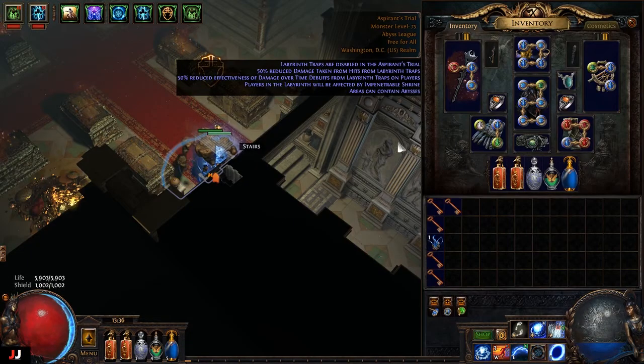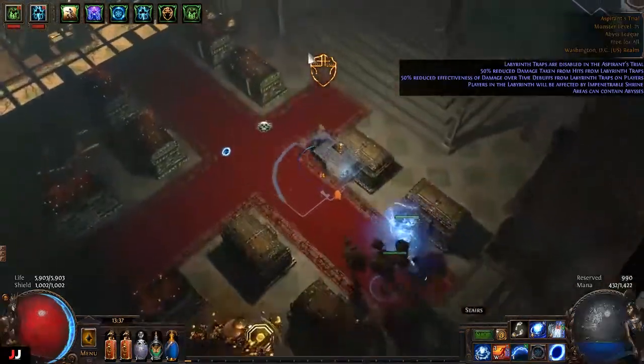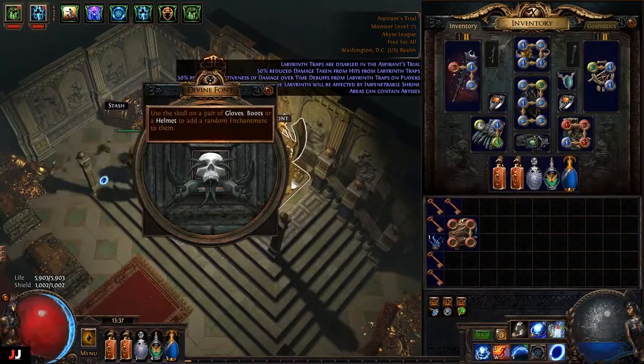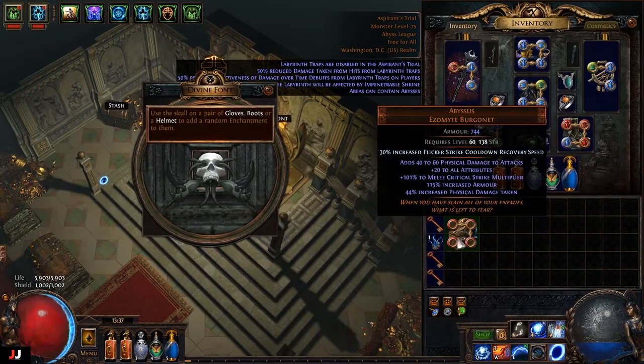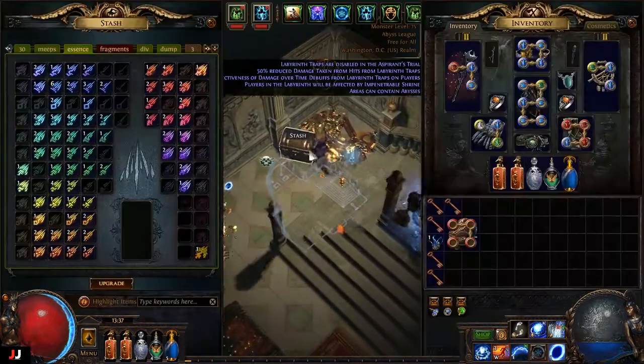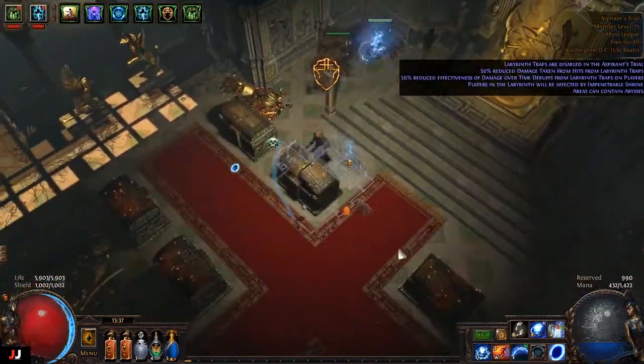All righty, first lab run of the day. We got five keys, twice enchanted. Flicker strike cooldown — meh. Earthquake reduced area, that's pretty good enchanting.